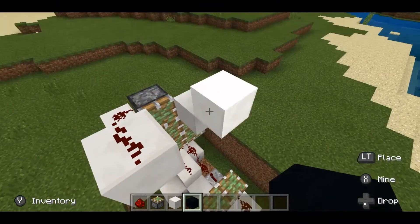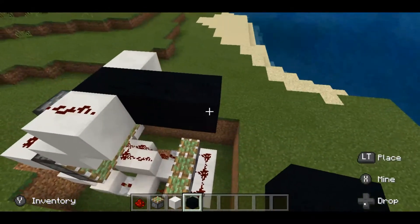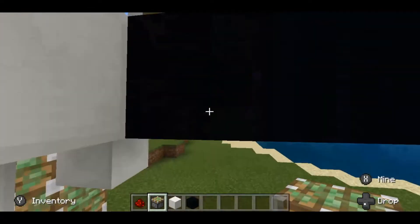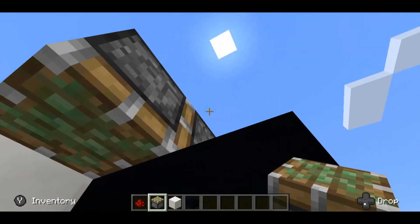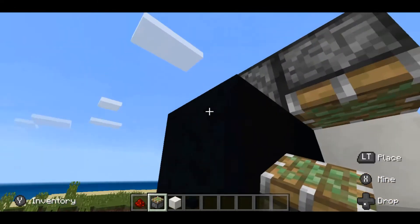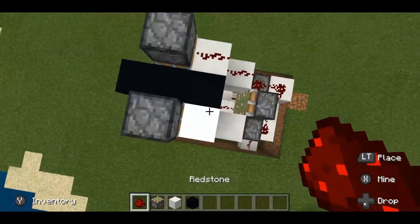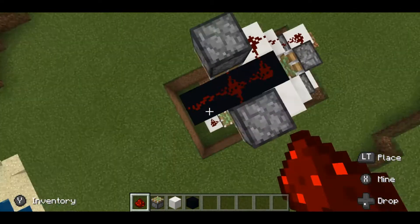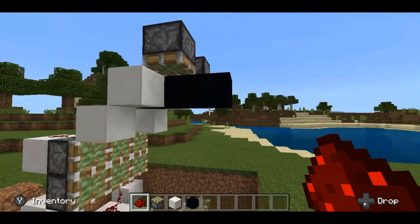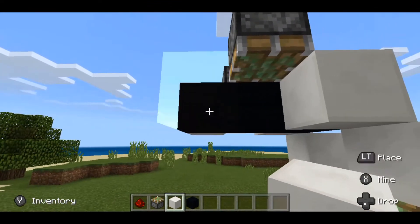Take black concrete and place three of them like this, and two sticky pistons like this. Do the same on the other side, then break the center one. Take some more redstone dust and simply place them like this. Now you have to mirror what you did on that side on this side — basically quartz block, quartz block.